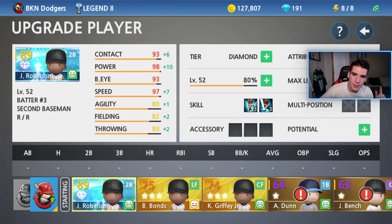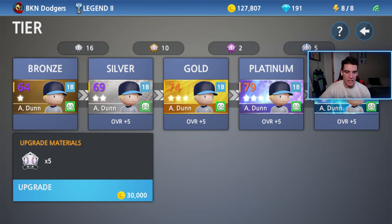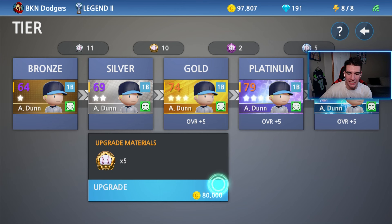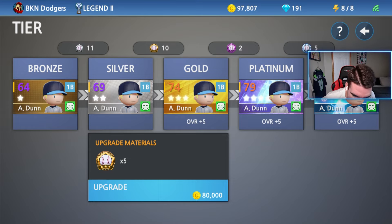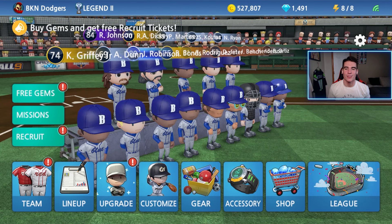So in terms of upgrading players, we're gonna start with Adam Dunn today. He will be the only batter that we upgrade to silver. Let's go ahead and do that — 30,000 coins — and actually thinking about it, I'm not gonna have enough coins to do all this today. Crap, I forgot golds cost 80,000 and I can't even do the diamond either. I'm so heated right now.